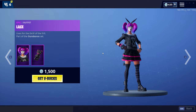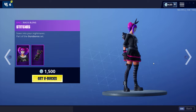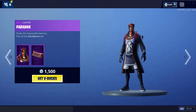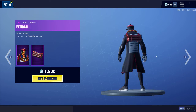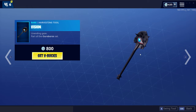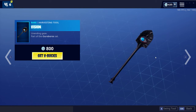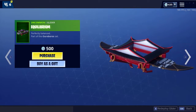And the Lace is back, comes with a back bling Stitches — great skin. Paradox is back too, comes with a back bling Eternal, harvesting tool Vision, and the glider Equilibrium.